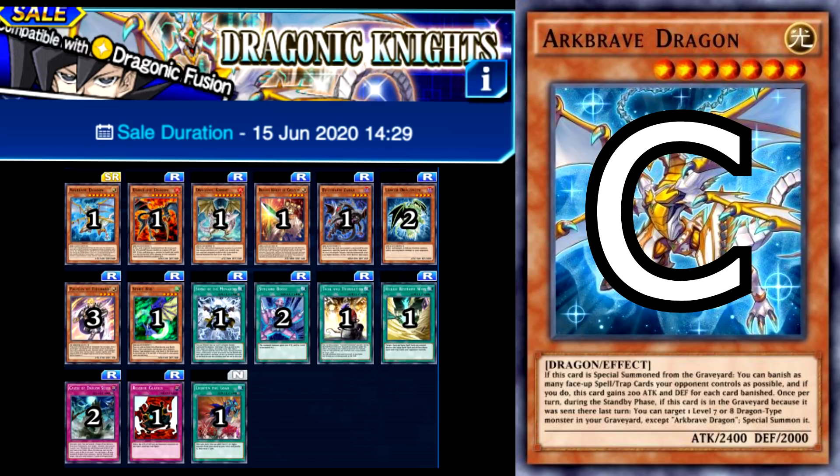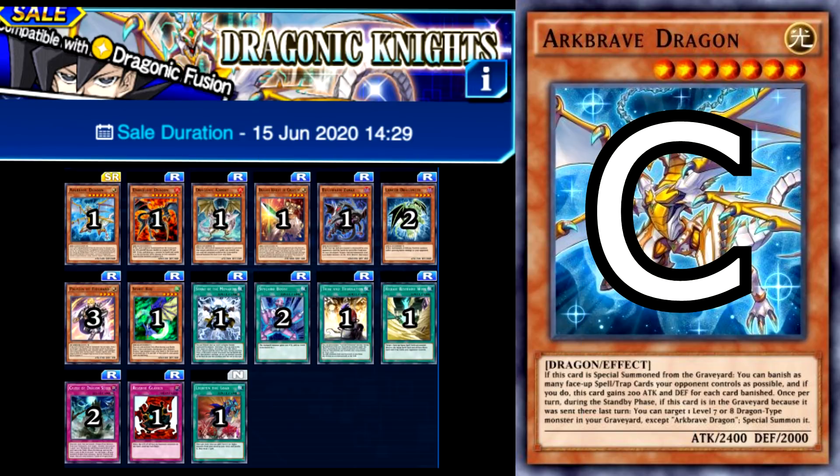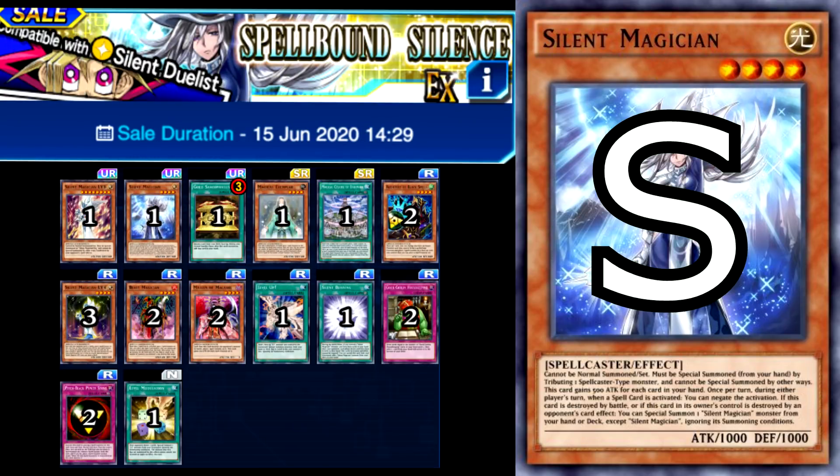The structure deck also has a couple of honourable mentions in Knight of Creation and Felgrand, as they are both pretty fun cards to play, but they're nothing to get too excited about. Now for our first EX structure deck, and also our first S tier deck: Spellbound Silence. This structure deck is extremely good — it offers you three cards that are amazing and are used competitively, as well as a plethora of extra playable cards.